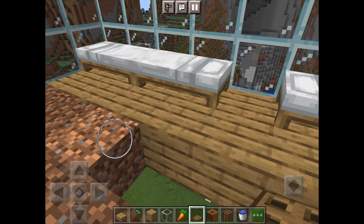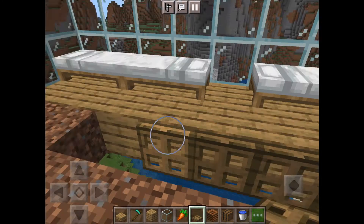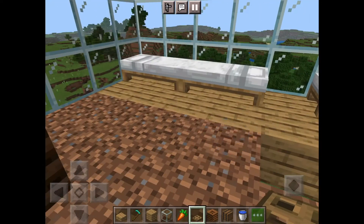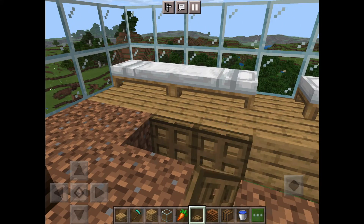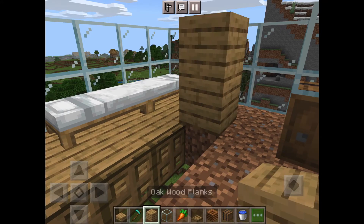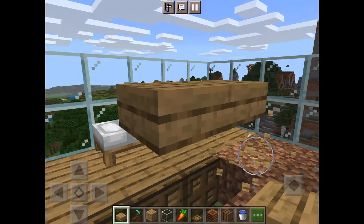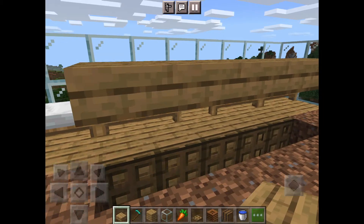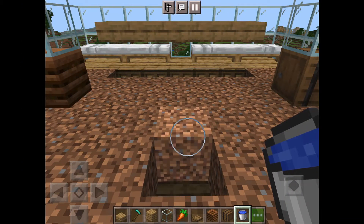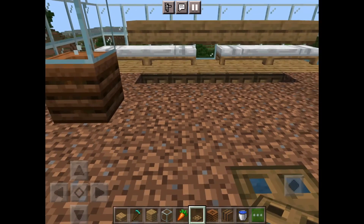Most mobs in Minecraft see an open trapdoor as a walkable block. Put a row of trapdoors on either side — five of them — and these are where your baby villagers will fall down. We don't want adult villagers coming down, so place a slab on the bottom of that top block, then remove the blocks. This covers the area so adult villagers are too tall to fall through, but baby villagers can go right down. Then put water here and place a trapdoor on top so villagers don't get stuck.